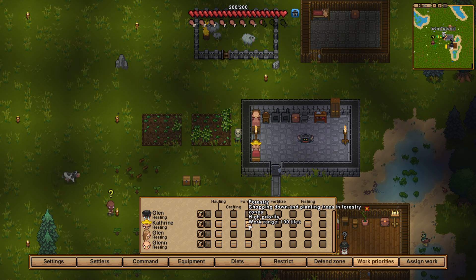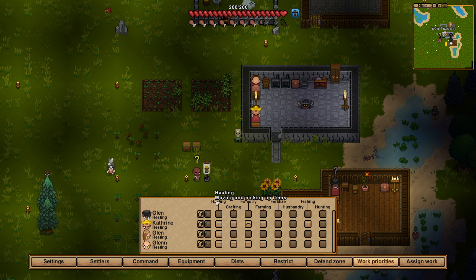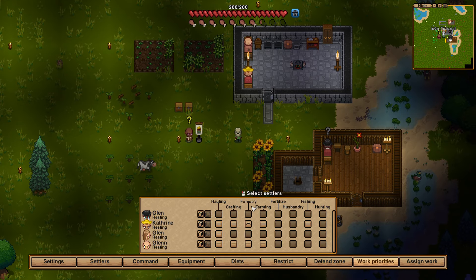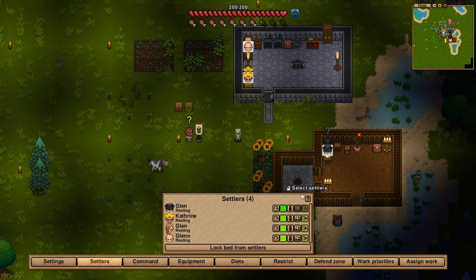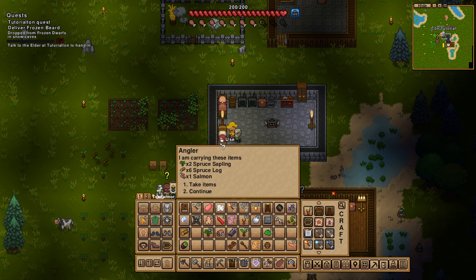Last but not least, the work priorities. The basic default setting is that all people do every job from left to right — hauling first, then crafting, forestry, and so on. Some jobs need specialists, namely fertilizing, husbandry, fishing, and hunting. These can only be done by villagers with the according jobs — they are really unique and exclusive. Otherwise those four jobs are pretty common. Only the guards excel mainly at fighting. The rest of them are mainly for resource gathering, shopping purposes, or stuff like that. So if you want fighters, I highly recommend going for guards.